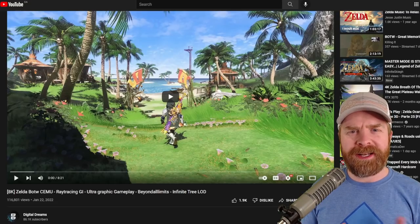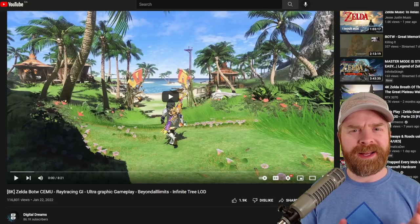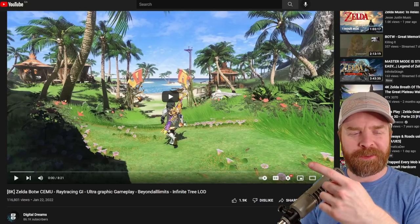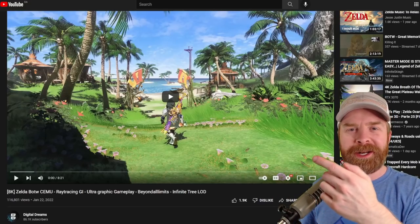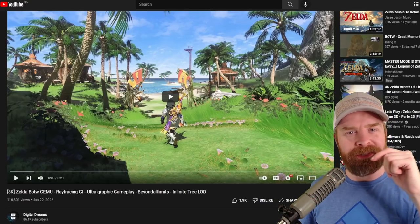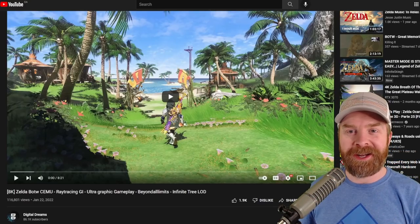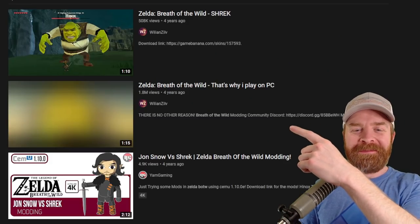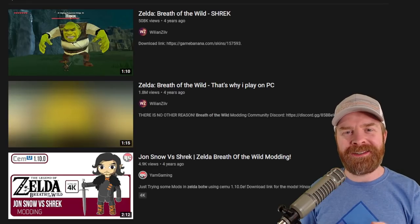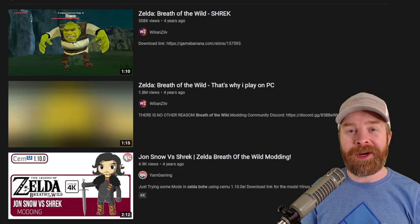Last up here, this is more of a bonus than anything. I get asked a ton why I like to emulate video games. This video wouldn't say sums up everything but sums up things pretty good — it's Zelda Breath of the Wild running on CEMU for Wii U at 8K. It's absolutely gorgeous. I'll leave a link to it in the description below and I recommend checking it out. Another reason is a video with 1.8 million views called Zelda Breath of the Wild — that's why I play on PC — and that might give you a bit more insight as to why I love emulation. We're going to keep this as always short, sweet, and to the point. All stuff and no fluff.